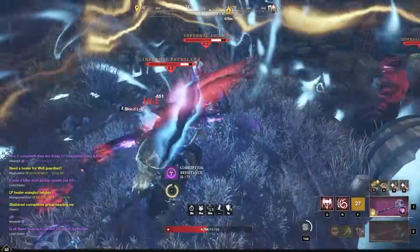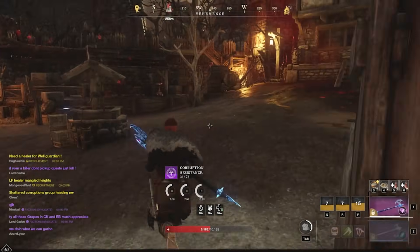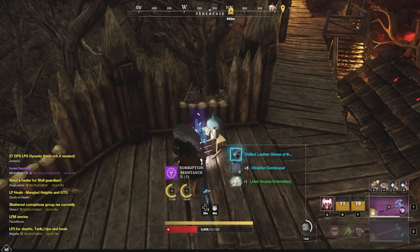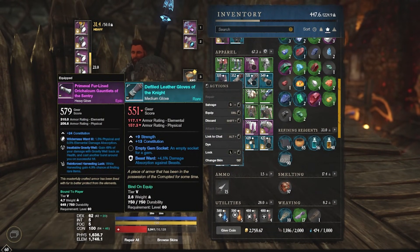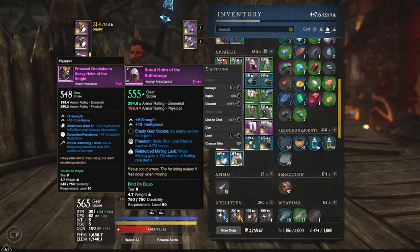At all of these spots I've found gear anywhere between 505 gear score all the way up to 571 gear score. Slowly working your way up over time is going to be good, and sprinkling in some group content whenever you can — whether that be at the Scorched Mines, Merc Guard, or at Kamenus — all those places are going to be great, and all of this is going to increase your gear score, getting you that much closer to 600.